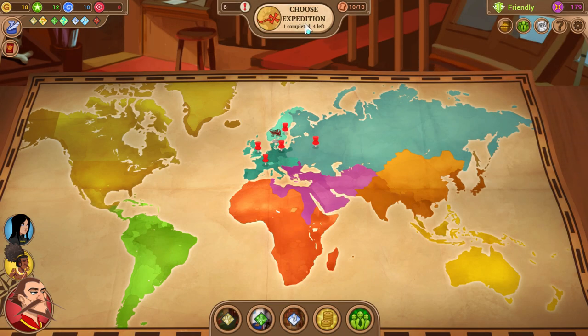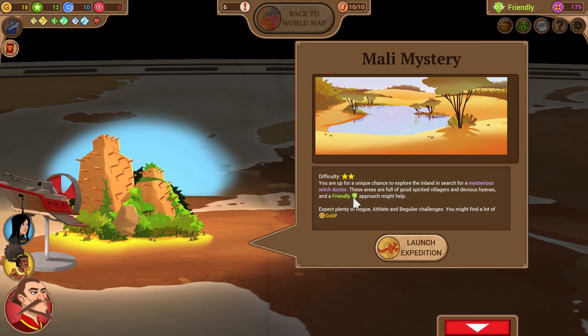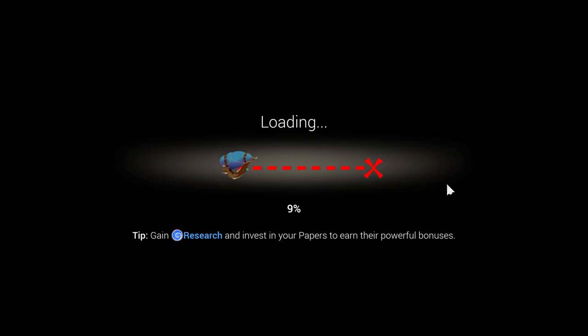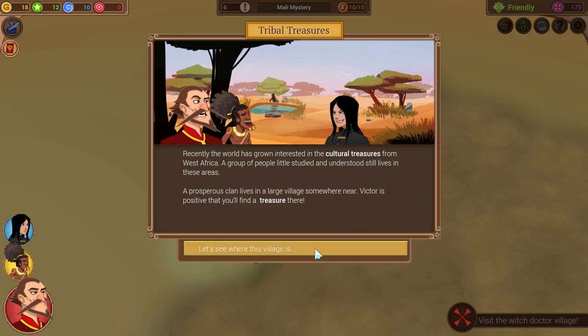We've still got status left so I hire a journalist and some lobbyists for more fame. After spending all resources, you can check the newspaper, inspect treasures, see your buffs, and then choose an expedition. I have access to the Caribbean Island, the Mali Mystery — a recent piece of free DLC — and the Hungarian Fort. The Mali Mystery recommends a friendly approach, which suits my build, so let's go there.